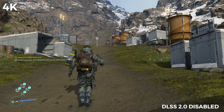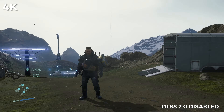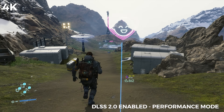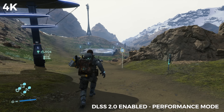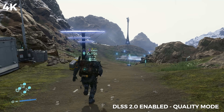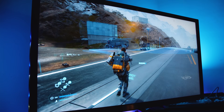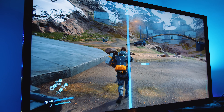In 4K with DLSS 2.0 disabled we're getting around 60 to 75 frames per second. When we run the same scenario — traversing the same part of the map with a few objects to load the GPU — with DLSS in performance mode we're getting a significant bump, closer to 90 to 100 FPS. In quality mode it comes down a bit to around 80 to 88, peaking at around 92 FPS. Personally, if you're playing in 4K I'd recommend quality mode because it's the best balance of image quality and performance — you notice the quality drop a little in performance mode, but not as much as you'd expect.